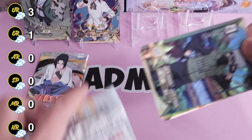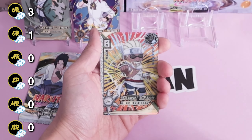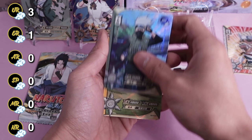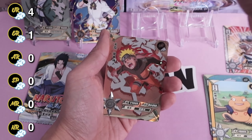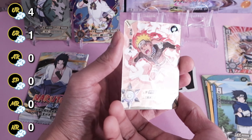Getting down to the last two packs: TR Killer B, Kakashi, and Gamatatsu, Sasuke — followed by a UR Naruto with the Nine-Tails Chakra Cloak!